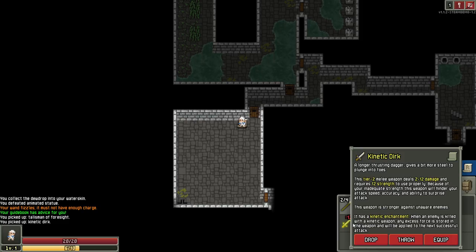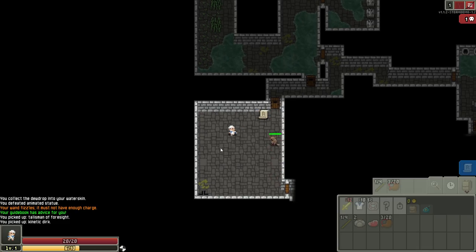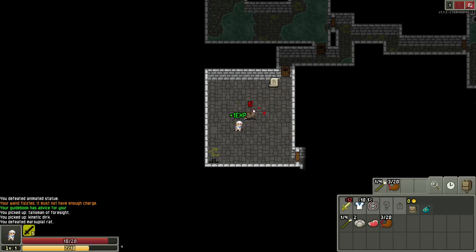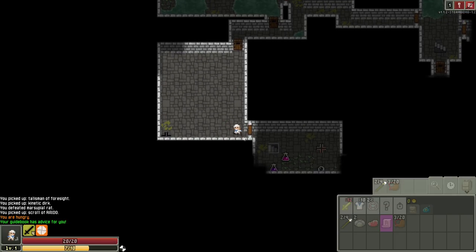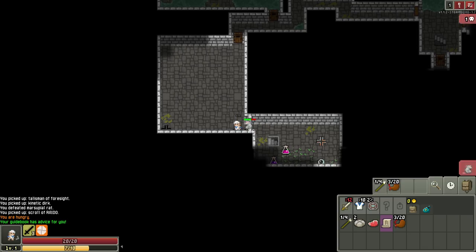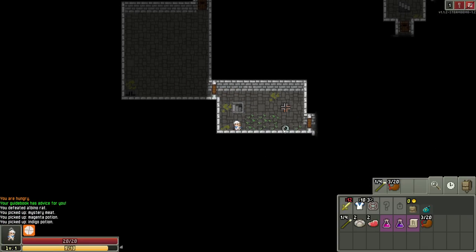We actually get it — a tier two weapon that does 2 to 12 damage. Oh hello. Can I also... oh my God, I did not mean to — all right. Hello there. That's pretty good. Wait for the door. Didn't do what I anticipated it might.